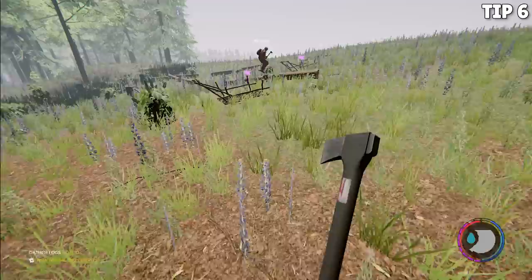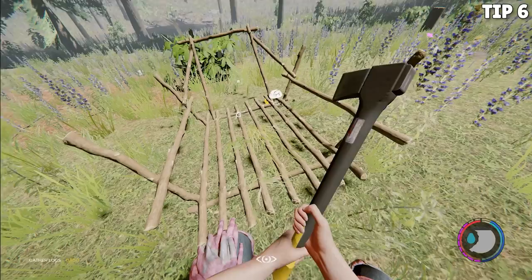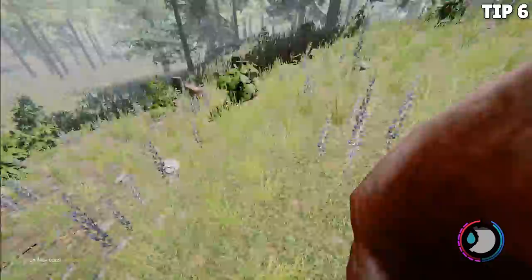Number six: sleds are multi-purpose. You can build a sled out of a lot of sticks, and a lot of people use them to haul logs back and forth when they're building homes. But you can also fill these up with rocks, fill them up with sticks, or put dead bodies in them. Depending on what you need, sleds can carry those from place to place. I recommend building sleds if you're building your home, and remember they're multi-purpose and can be used for a lot of reasons.